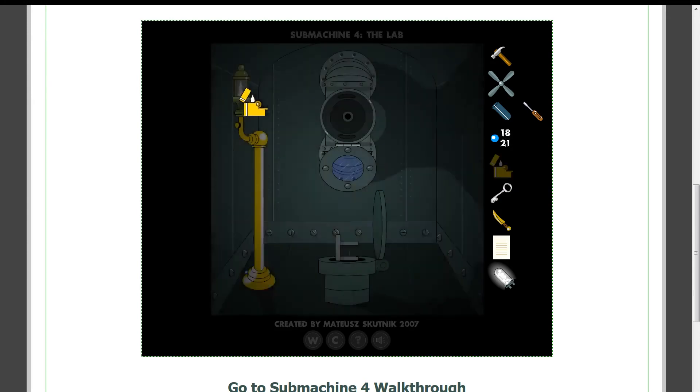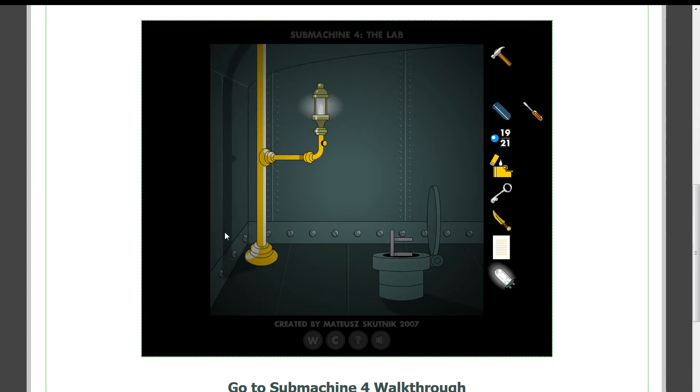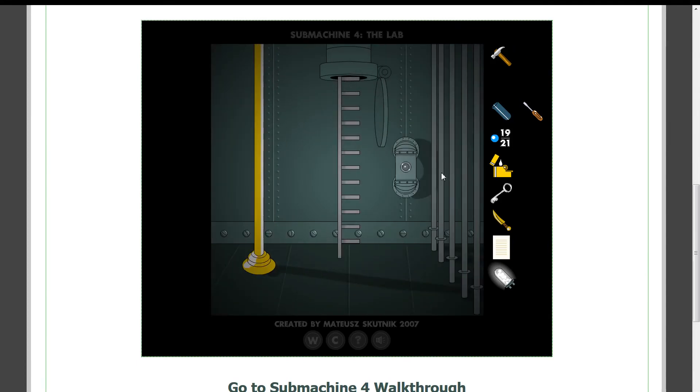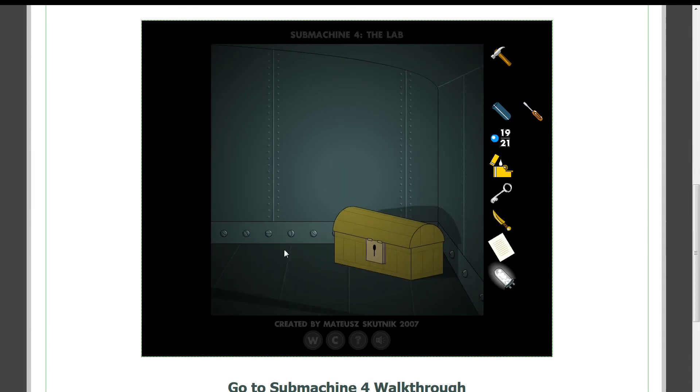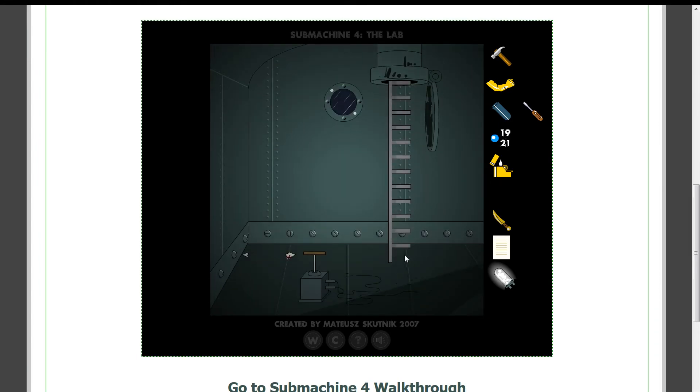Go up here. Do that. Carefully looking for secrets. We have a key. That's a weird way to open a chest. And we have an arm. Okay, well, we got that.